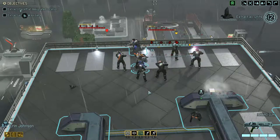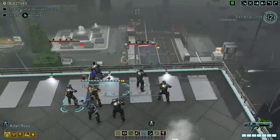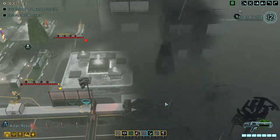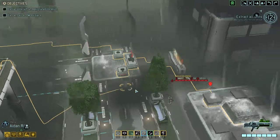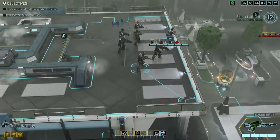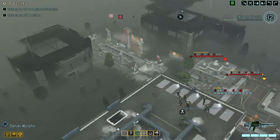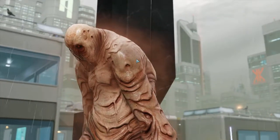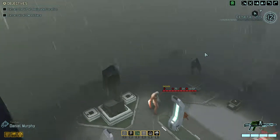We've started getting really unlucky with shots the last couple of missions. I'm not using this as an excuse about how badly things have started to go, more as a reflection - we've missed quite a few shots. There's another pod that way so I'm going to use Daniel to chuck out a battle scanner. No eyes on it... oh, there's a Faceless swimming at us! I'm kind of glad to see a Faceless because we really need that mimic beacon. Things are getting really nasty now so the mimic beacon is going to be helpful.